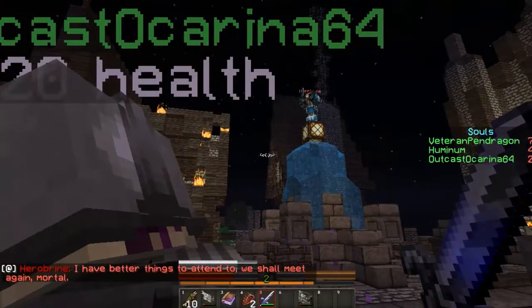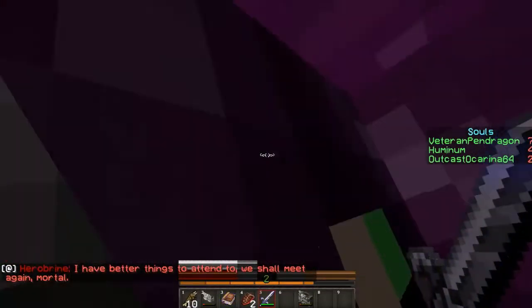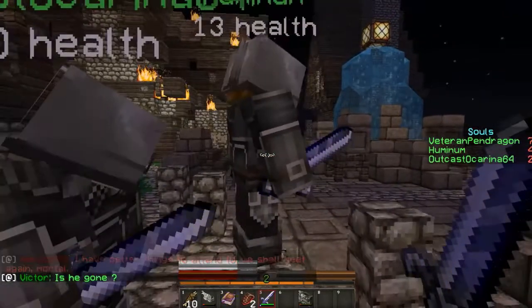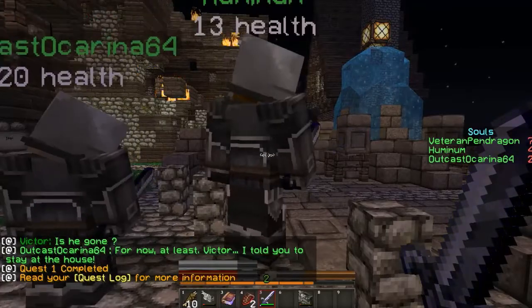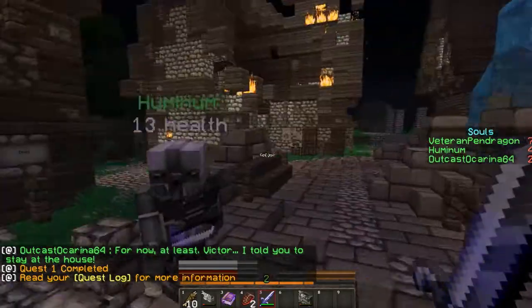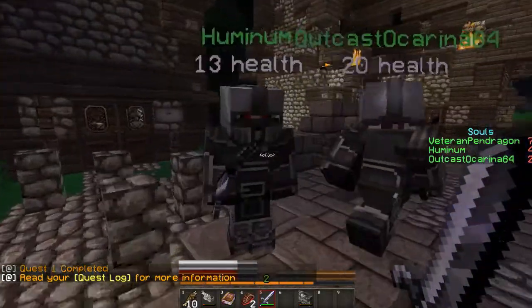Let me out of this prison spell, you coward! I'll deal with you — cause I'm a veteran. Prison spell? You just put us in cobblestone. I don't have a pickaxe, I can't break out! I have better things to attend to. We shall meet again, mortal. Is he gone? For now at least. Victor! I told you to stay at the house! No one likes you. I even tried killing you in the last Herobrine's Mansion but I wasn't able to.